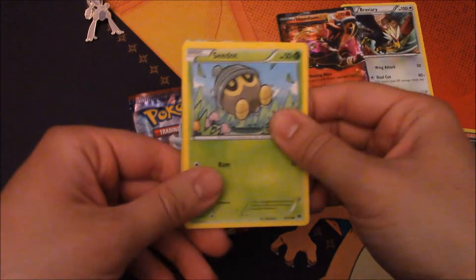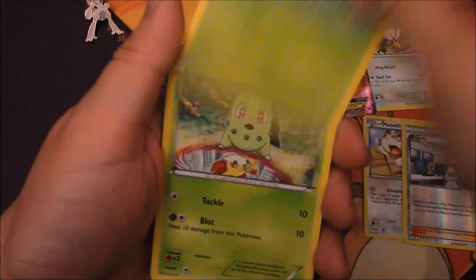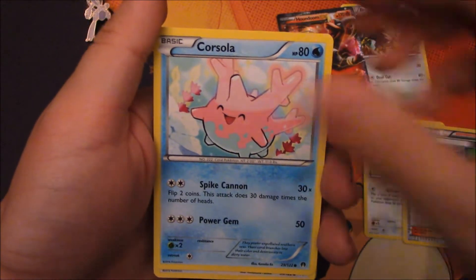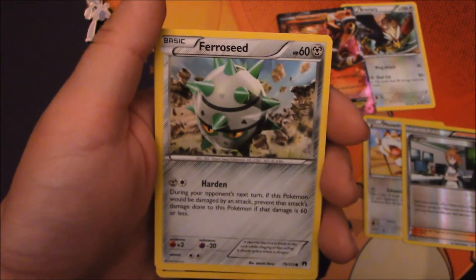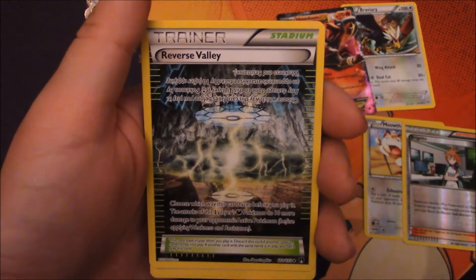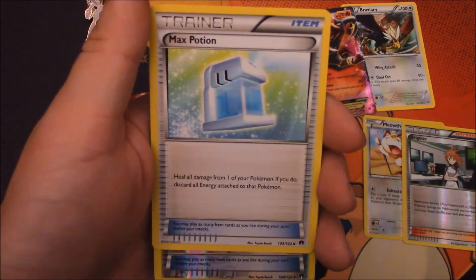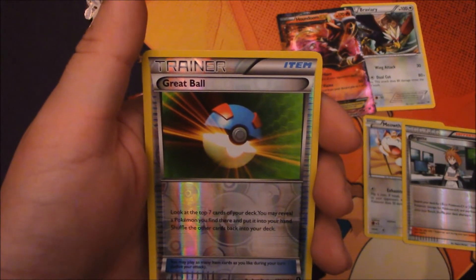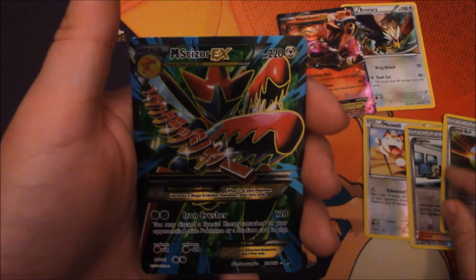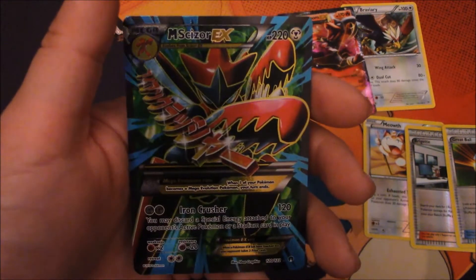Breakpoint — hopefully we get something cool. Some good trainers, I hope — that's pretty much a lot of the cards I want to get out of this set. We got Snivy, Chikorita, Corsola, Furfrou, Ferroseed, a Reverse Valley — a lot of decks do tech this, so that's pretty good. Sigiliph, Max Potion, a Great Ball for our reverse holo, and we got a Full Art — it is Mega Scizor EX! Wow, that looks pretty badass. That was a good last pack of Breakpoint.